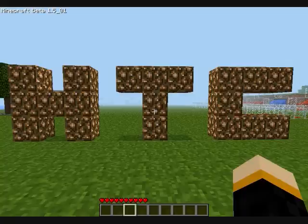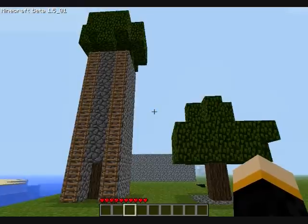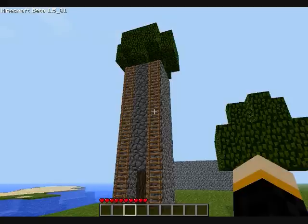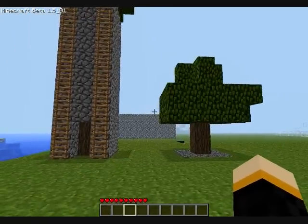Hey, what's up guys, Vince here. Today I'm going to be bringing you a quick tutorial on how to make a sapling grow taller so you can yield more wood from it. This is a really simple trick — as you can see, I have pre-built two samples here: one is a normal tree and one is a tree using this trick. As you can see, the one with the trick grew a lot taller.